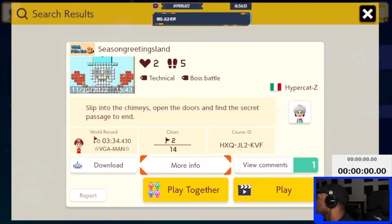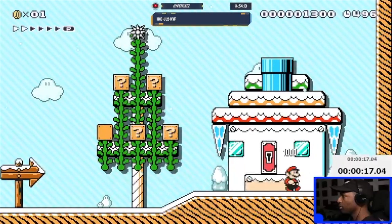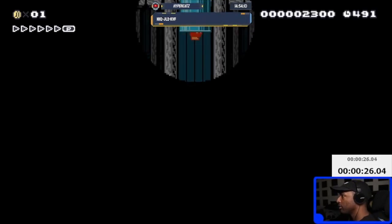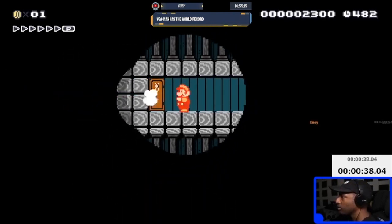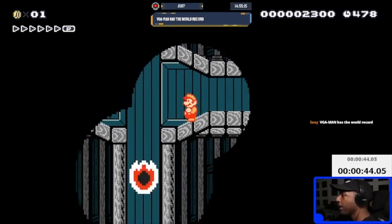Season's greetings — slip into the chimney, open the doors, and find a secret package at the end. Secret passage to the end. Start the timer, let's go, see what you got, let's do this. Oh, I got a gift! Thank you for the mushroom. Oh, and a firepower — thank you! Okay, it went from jolly Christmas to pretty much scary, and it's low visibility which I'm really not a fan of.